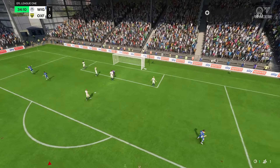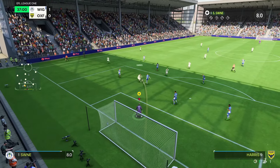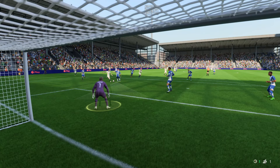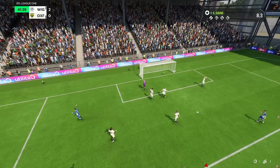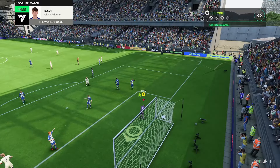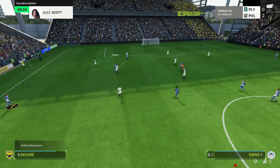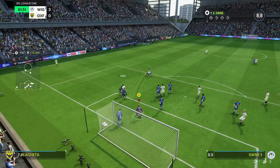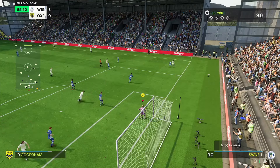Wigan finally had the breakthrough - 1-0, a crucial goal in a topsy-turvy game, though not from our main striker. Oxford came back and again a great save whether it's central or not - I still did well to get to that. What a game I'm having, what a start to my Wigan career. It went 2-0 and this is looking really good - after relegation last season we could actually be pushing upwards this season. Another good save, and even better it went 3-0. I wouldn't say it's been a 3-0 game though - it's been very even.